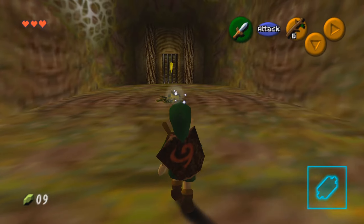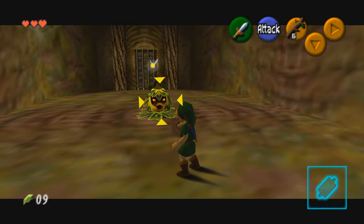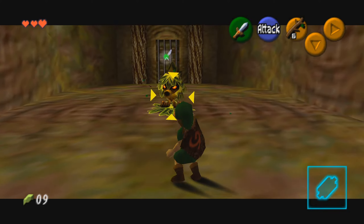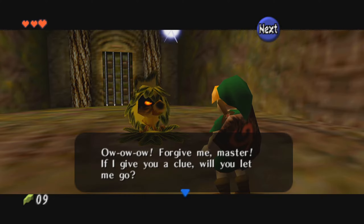In this room, you're going to meet another new enemy known as the Deku Scrub. For these guys, you just have to get them out of their hole by reflecting the shot back at them by holding up your shield. Once you've done that, quickly run over to them, and either get the dialogue, or in the cases of the ones that you have to kill, just hit them with your sword.